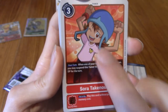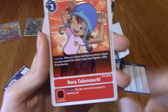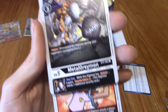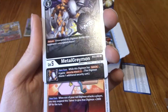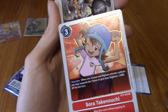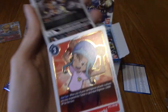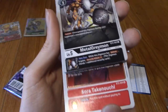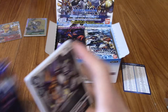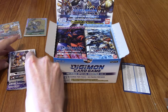So back to MetalGreymon — that's how the pack order works. I know how it works now. I quite like the rare treatment — just having a gold outline to things is kind of cool and subtle. And it means that when you do get the really cool holo versions like Puppetmon, it makes them stand out a little bit more.